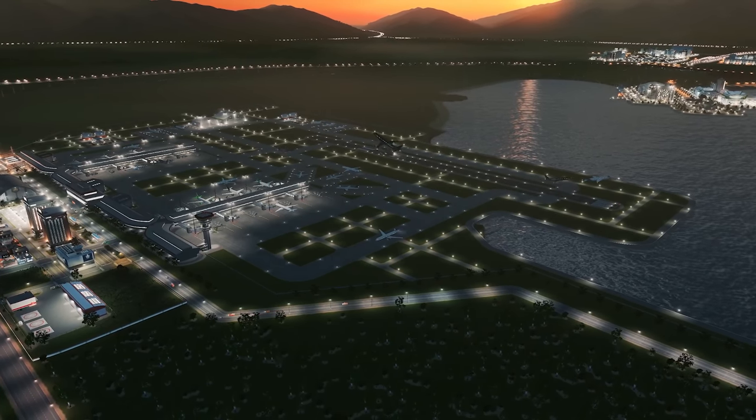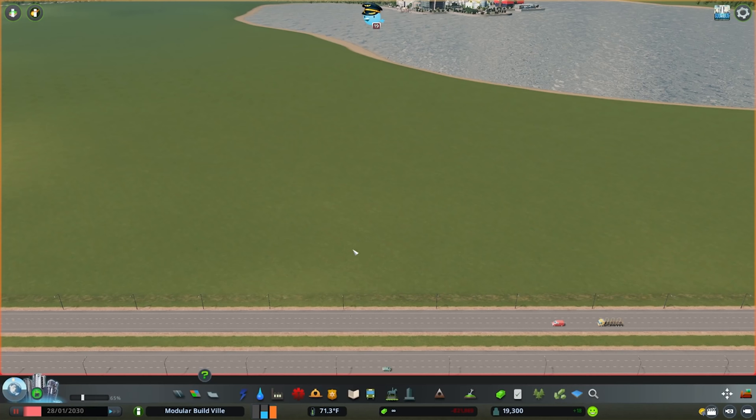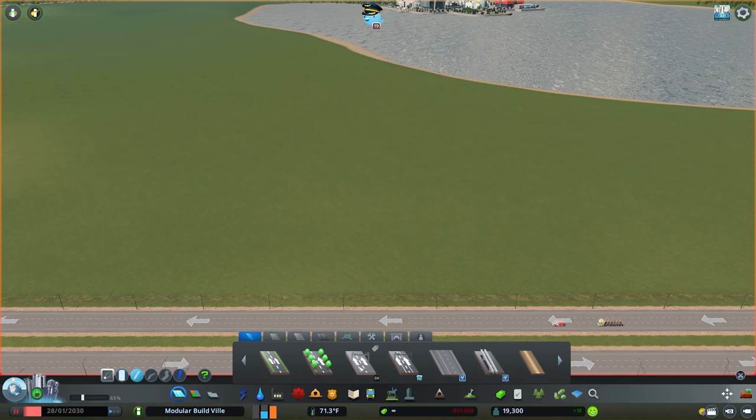Let's build an airport, shall we? I'm going to place this near to a highway and near to a water source, just because of what I'm going to do with the runway. We're going to terraform the runway out into the water today, but that's not an integral design choice — it's purely aesthetic. Near a highway is going to be sensible because these things love highway access.